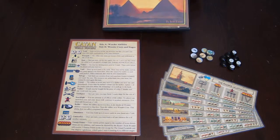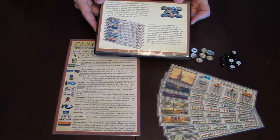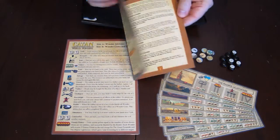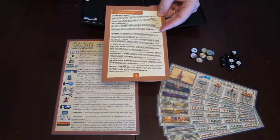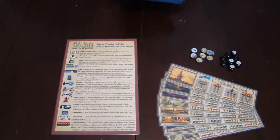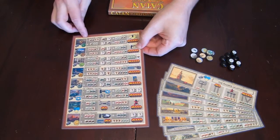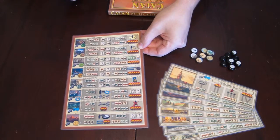It actually comes as a nice little package, and if you want to go all in like I did, it looks almost like a professional product. You have the DVD cover with nice artwork on the front and a description on the back showing a few things that are included. There's even an inset you can print and put inside the sleeve with all the rules and general instructions for how to play, plus a little background information on what actual wonders the game's wonders are based on.